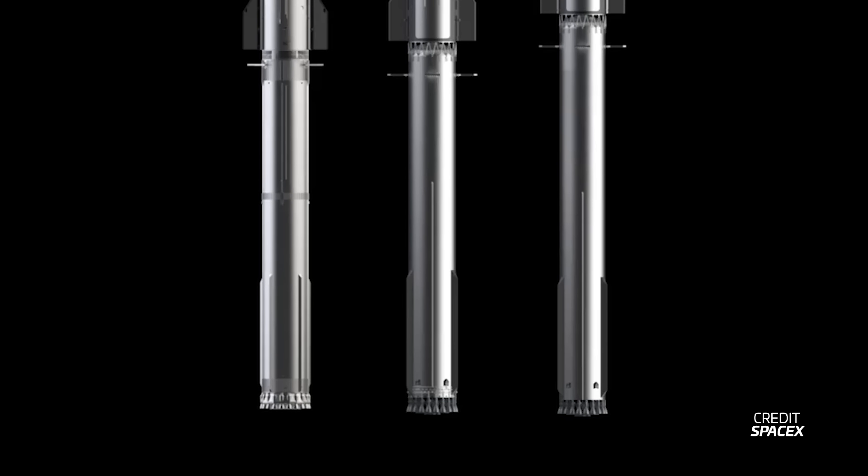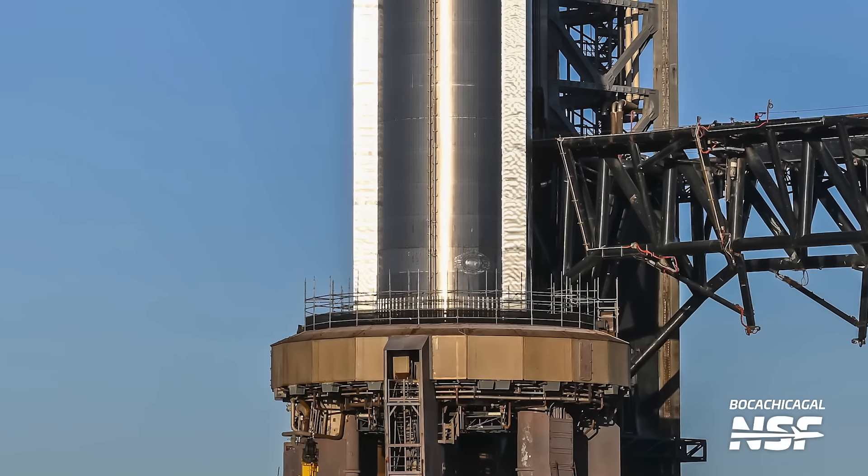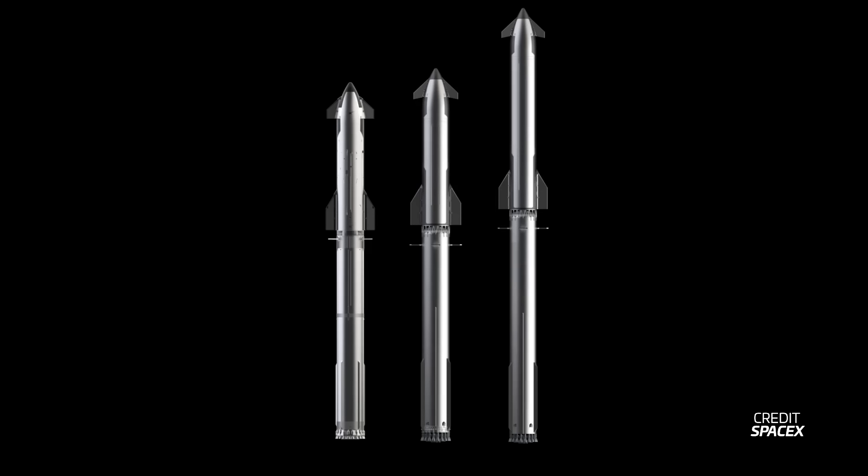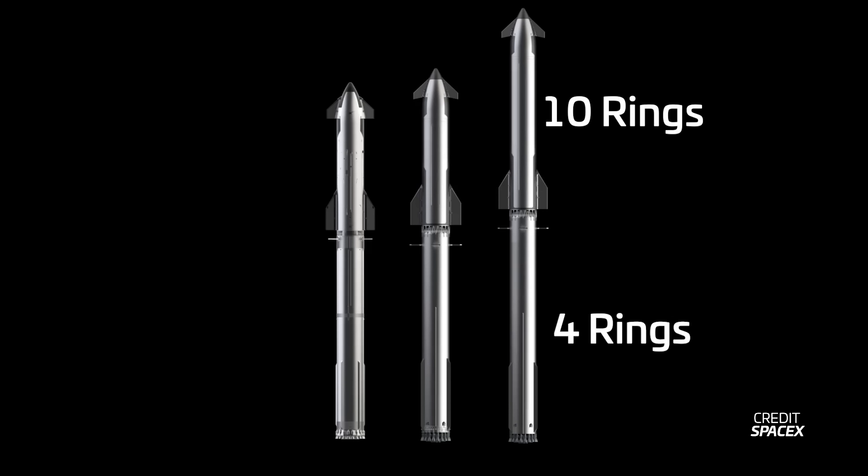The booster will see a very similar thing. In its case, the booster will see an additional 1.3 meters added to it, about the same height as one short ring. Short rings are a rare type of Starship ring only present on the aft section of Super Heavy boosters — they are about 4 feet tall instead of 6 feet tall, or 1.4 meters versus 1.8 meters. This seems not enough to explain the increase in propellant capacity, and there's really no payload bay on Super Heavy to expand into, so we'll have to wait and see what version 2 of the booster actually looks like. Version 3 of the ship and booster would gain the equivalent of another 10 rings and 4 rings respectively, making the full stack a total of 150 meters — an absolute beast of a rocket.